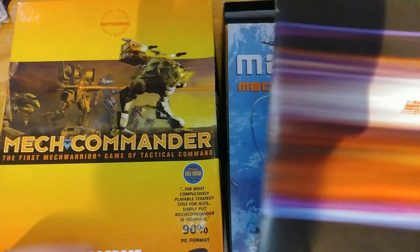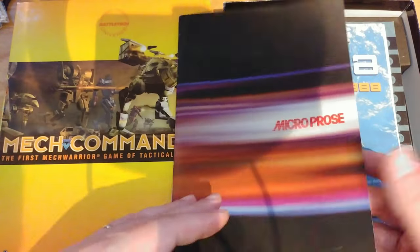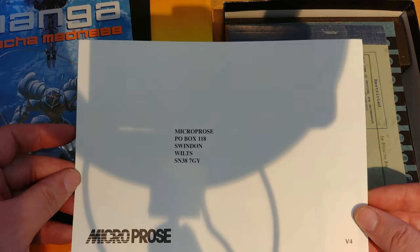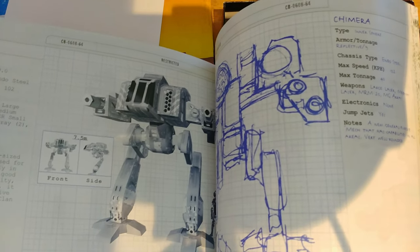Opening the box we get a Microprose catalog with some more games — hey, Worms too! We get a pamphlet advertising Mecha Madness, because Mechs, and a registration card. There's also a substantial MechWarrior Battletech reference guide with lots of detailed information on all those Mechs, and I mean really detailed. You get not only the name, but armor type, chassis, speed, electronics, and so on. The list goes on and on.